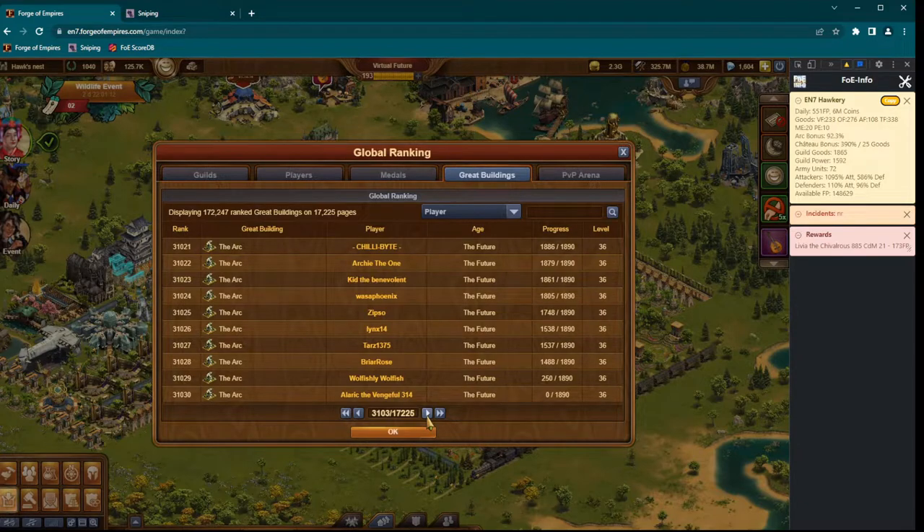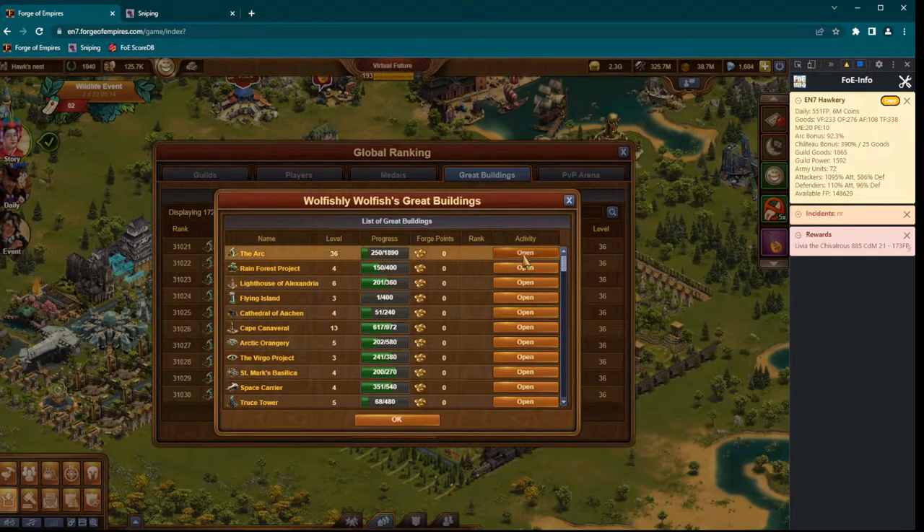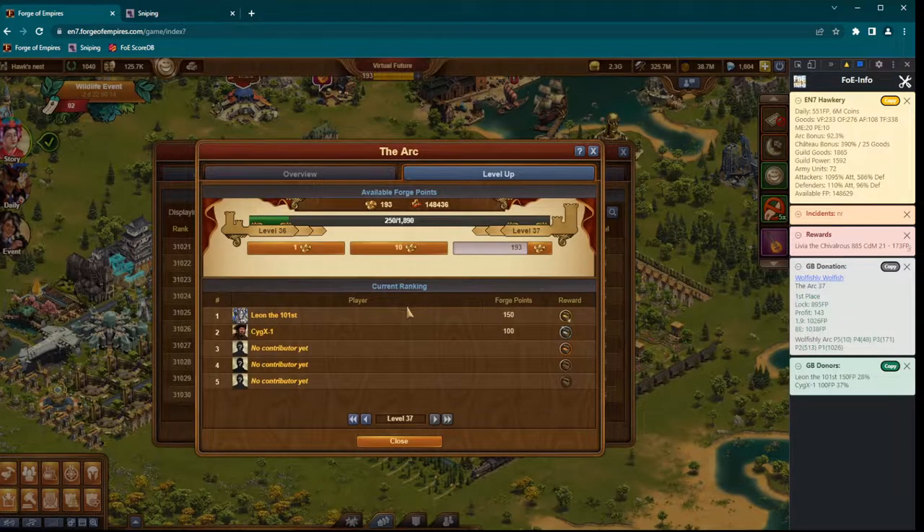Now what you are going to do is open any player with FP invested in their arc. Open the arc and check if they are still actively playing. This one will be better — he has only 250 invested, so it's more profit. And we see here that the profit will be 143 when we lock the snipe for 895. But is the player still actively playing? That's what we want to find out.